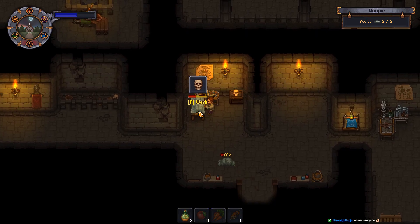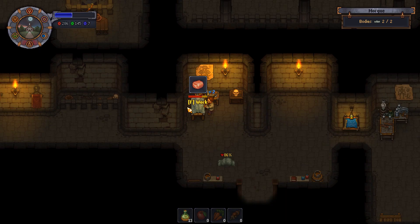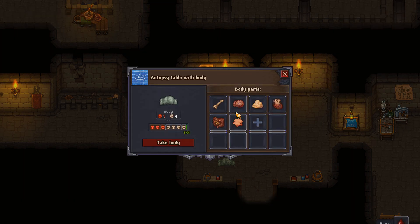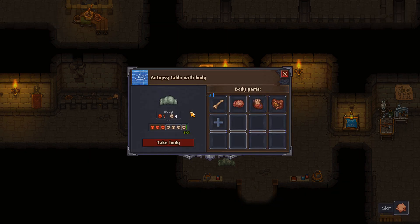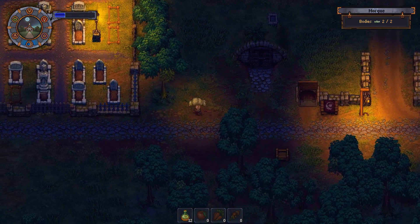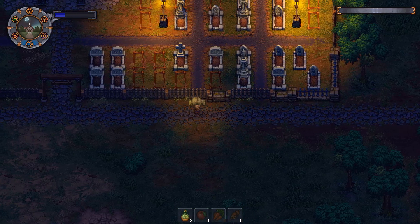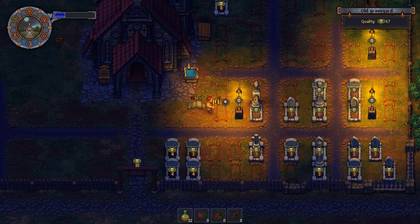Skull. Meat, meat. Blood. I know that I could work on improving the quality of my corpses, but I don't want to yet. Skin. Take the body — we're going to bury these, give them proper grace and all, to improve the quality of my graveyard even further. Let's dump them over here.